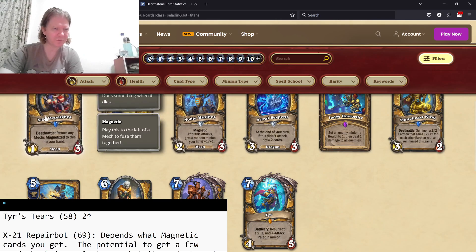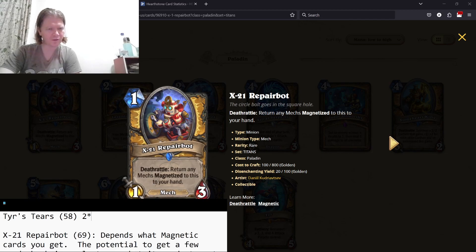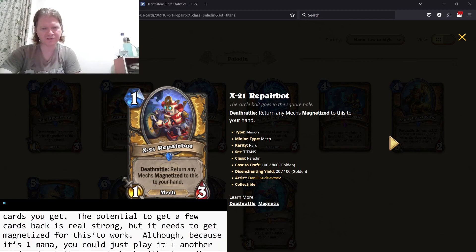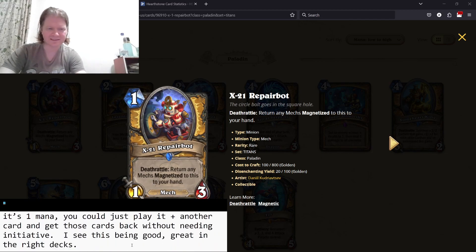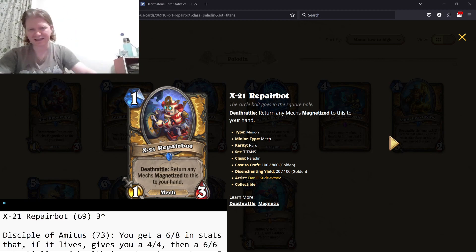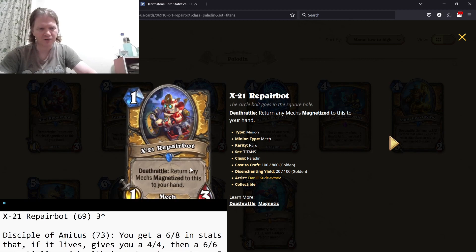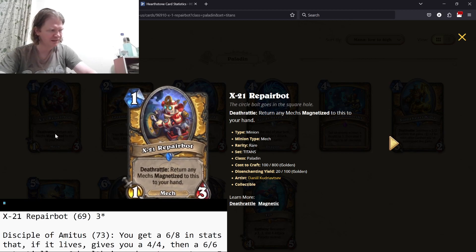X21 Repair Bot — return any mech, magnetize this to your hand. There's some combos you can pull off with this — the potential of magnetizing something onto it means you get the card back and the buff, which is really good. But I think I overrated this originally. The current Arena isn't really set up for it. I'd say it's a three-star card, with the benefit of the doubt given to the mech synergy.